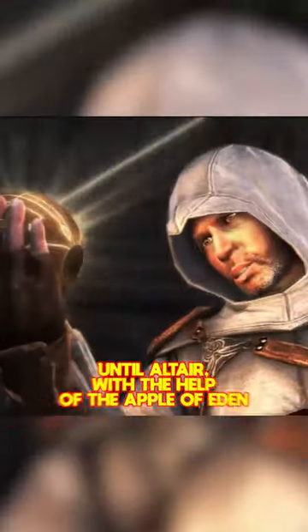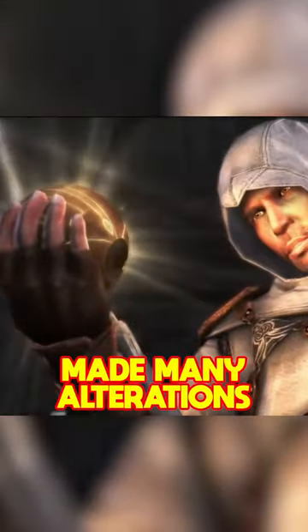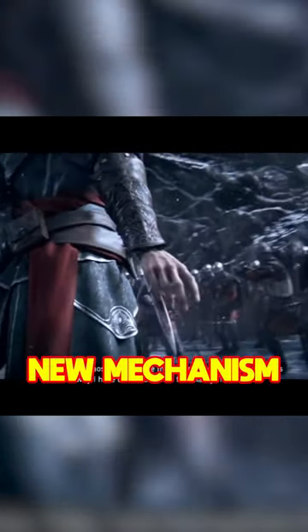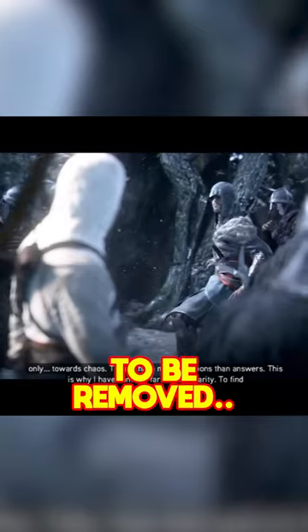For hundreds of years, the hidden blade stayed the same, until Altair, with the help of the Apple of Eden, made many alterations to the blade, such as a poison blade, a hidden gun, and dual hidden blades, along with a new mechanism that meant the ring finger no longer needed to be removed.